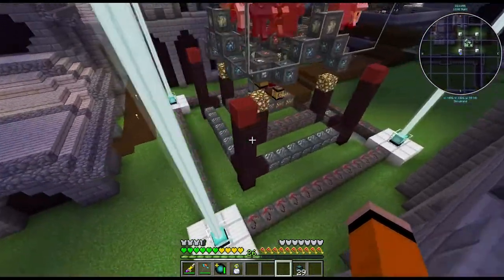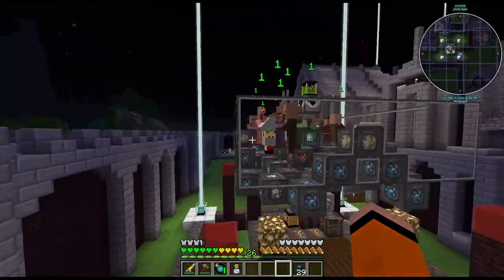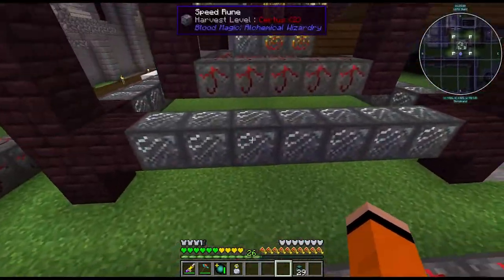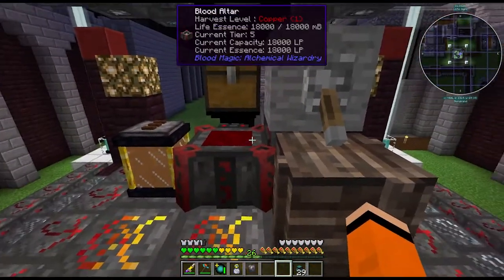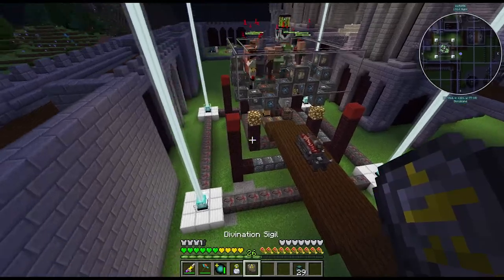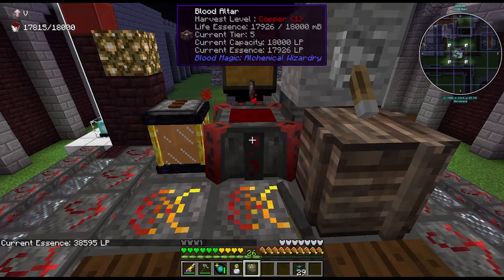All the runes are now swapped out. I have sacrifice runes which increase the amount of LP per tick of damage, and speed runes which help speed the crafting up — effectively like a time in a bottle for these runes. The altar is now tier 5, and if we take a look at the divination sigil you can see in the top left: current tier is tier 5.